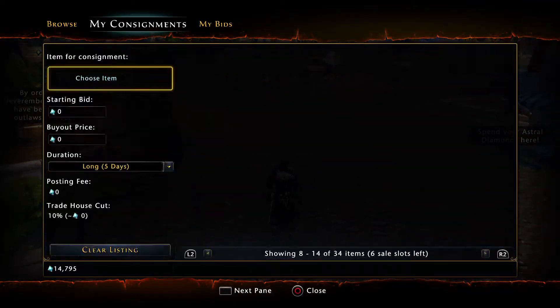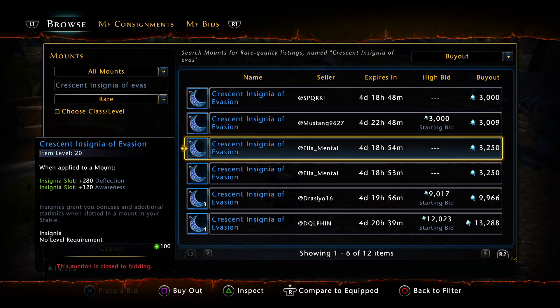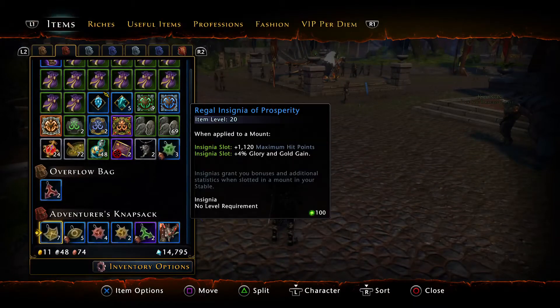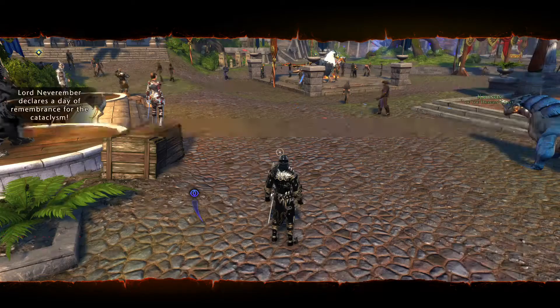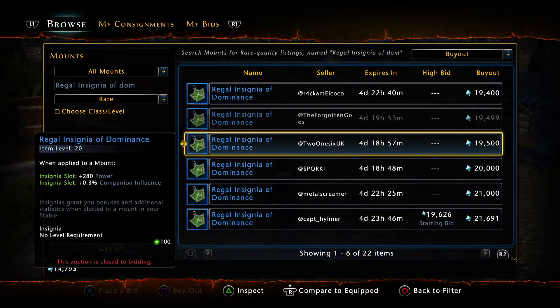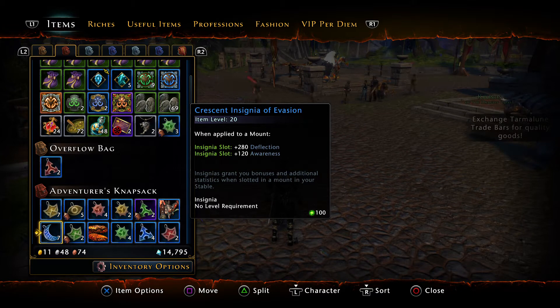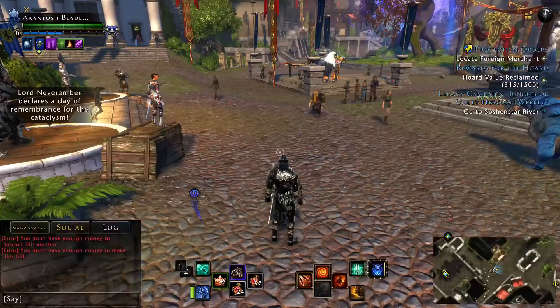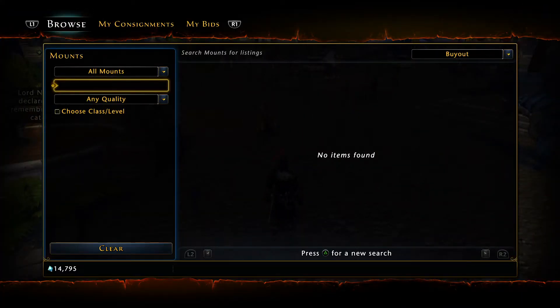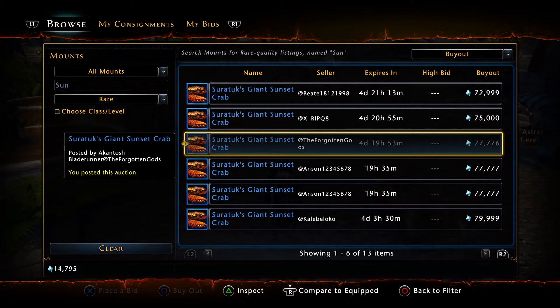Christening insignia of evasion — plus parentheses 3,000 times 7 — that's 600,000 even. Regal insignia of dominance, rare: 19,000 — so plus parentheses 19,000 times 2 — yes, okay — that's 638k. Plus parentheses — next up is the sunset crab, red rare: plus 72k — 710k.